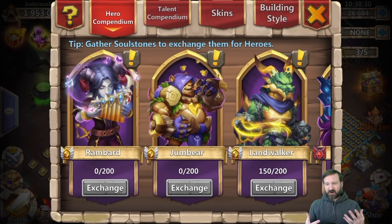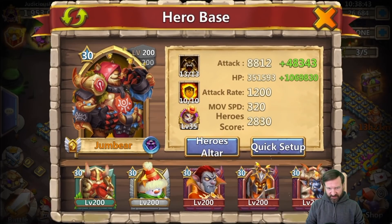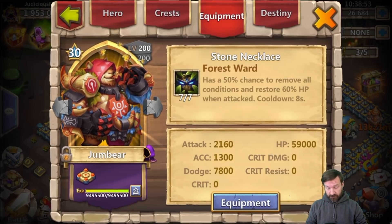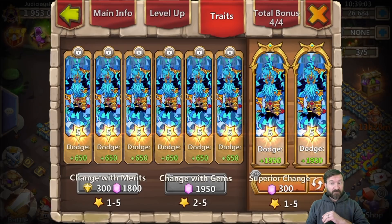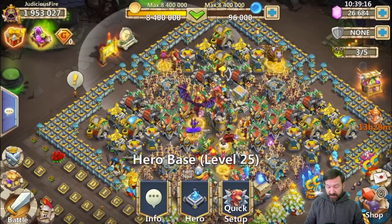I'd recommend saving up some cards because you're going to need those extra attempts to get the proper soul stones. I went ahead and got the hero this morning — right here. I will do a separate video on the hero, but we have this guy at 17,000 dodge. Wait for my review on this hero — this is a good hero. I heard some grumbling already: if it's going to be a free-to-play or balloon event hero, it's going to be a crappy hero. No, no, no — this is a good hero. I can't wait for my build video on him.